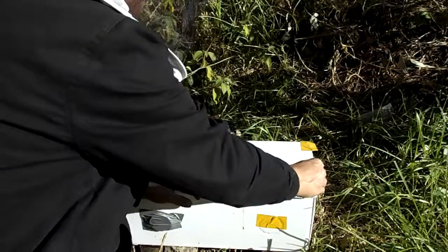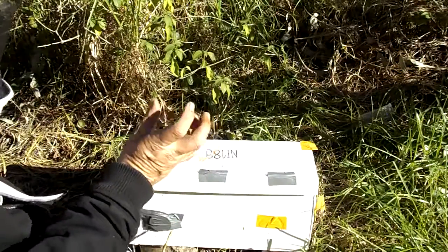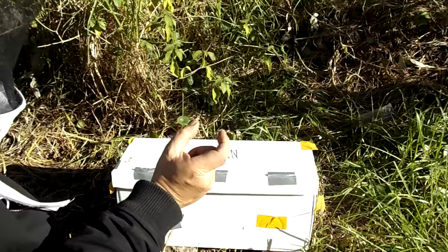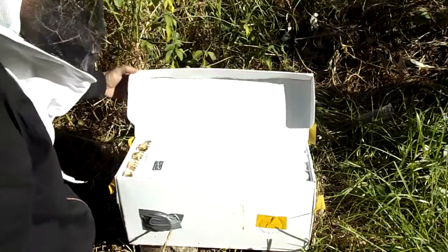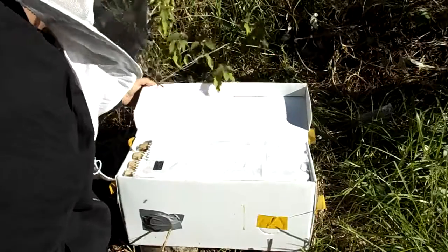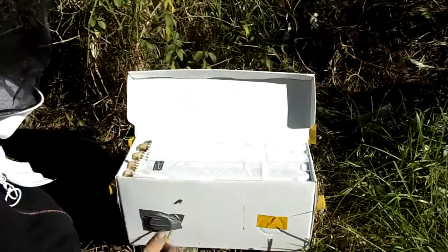These hives, they all tend to turn out with a tan abdomen on the queen, and the queen cells they make tend to produce queens that are much larger. The ones that the ferals tend to have are a bit more easily disturbed too.